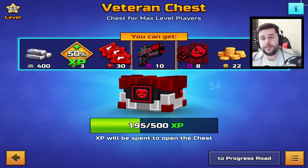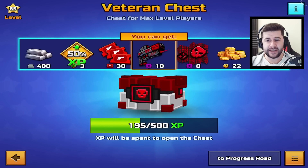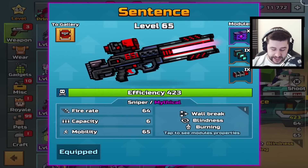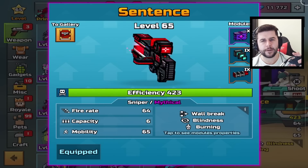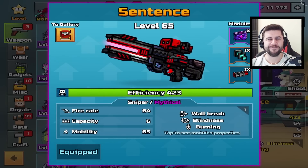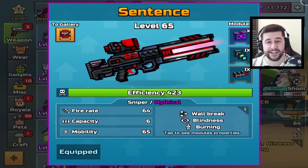It's taken me a year, so the average Pixel Gun player it's gonna take even longer or maybe a little bit shorter. Overall I'm disappointed, Pixel Gun. This weapon needs — I feel like probably about 70 would be the perfect fire rate for this. 64? Nah. But yeah, I got my first veteran's weapon. I hope you enjoyed today's video.